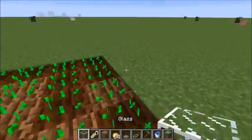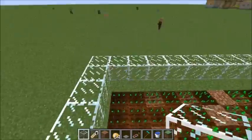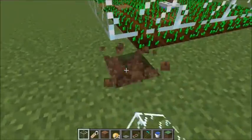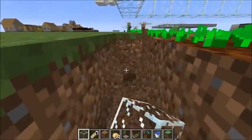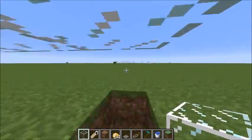Place glass on the outside to stop the grown-up villagers getting out, just like that. Make sure it's two blocks high so that the large villagers can't get out, and make sure there's a one block gap underneath it so the baby villagers can get through — otherwise they'll be trapped and build up, which isn't desirable.